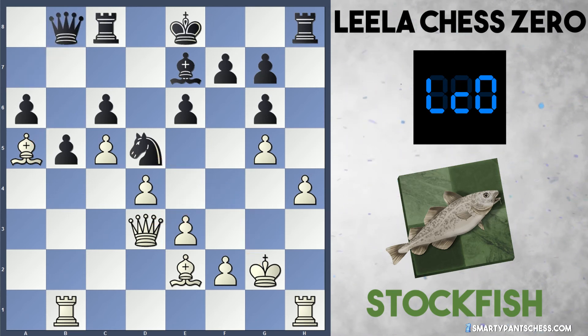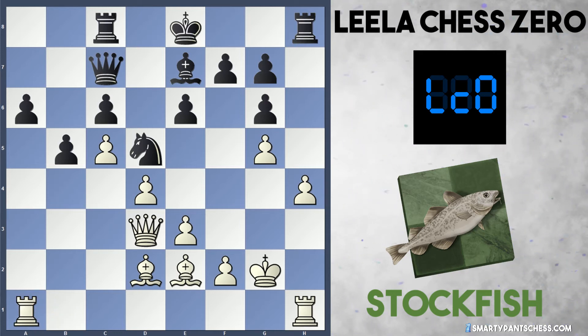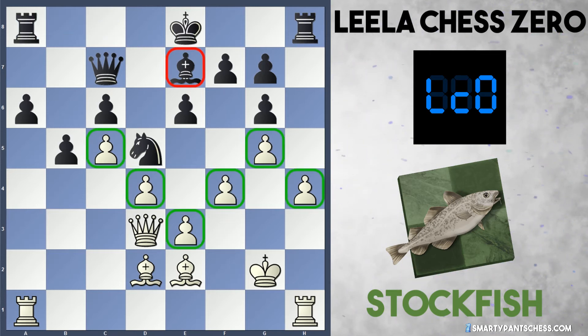After queen to d3, Leela played queen to b8, and Stockfish plays bishop to d2, controlling the f4 square and inadvertently preparing e4. Leela plays queen to c7, and rook a1 from Stockfish makes sense, attacking the pawn on a6. Leela defends with the rook, and now Stockfish plays f4. Look at this nice pawn chain - all the pawns are on dark squares. The bishop on e7 is severely limited, the queen on c7 somewhat as well. Stockfish's bishop has tremendous scope on the white squares, and the queen on d3 controls a lot of white squares too. Even though white is a pawn down, their structure is superior.